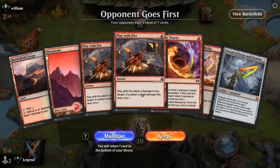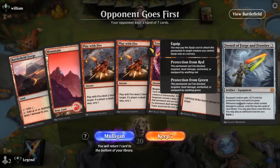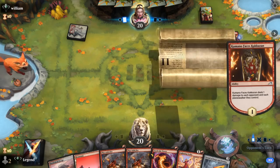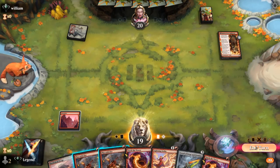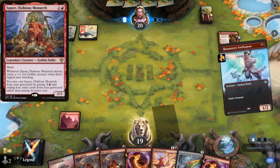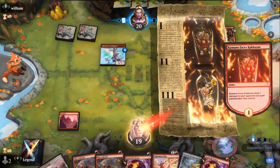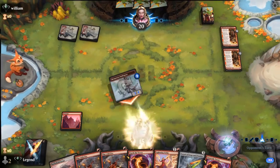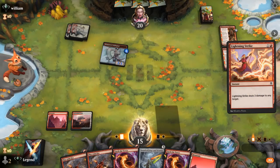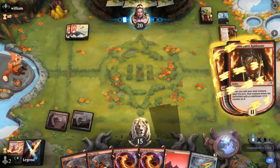Game one: we're on the draw. This hand is missing a creature, although this could work out against a red aggro deck where we've got early removal, protection from red, and as soon as we find a creature we're in the clear. Opponent opens on Mountain into Kumano — so this is the matchup to keep this hand. Exiling a creature with Torch the Tower is also relevant against Squee or even a Phoenix Chick. Sadly Swiftspear picks up a counter so we can't kill it with two damage. We're off to a rough start from the mono red deck: double Kumano and a Swiftspear. We're down to 15 and we've only played a land.